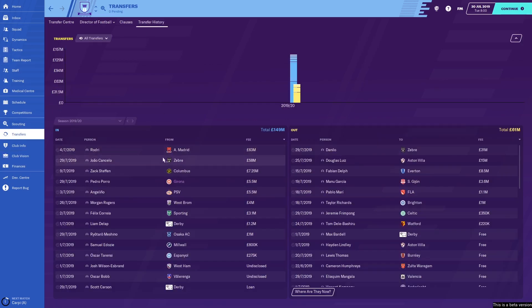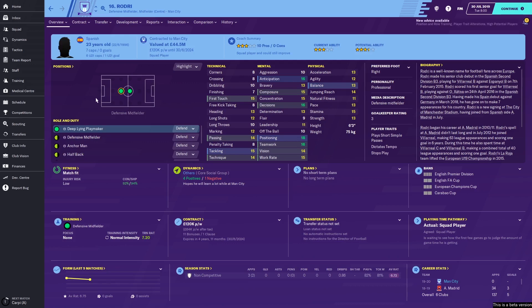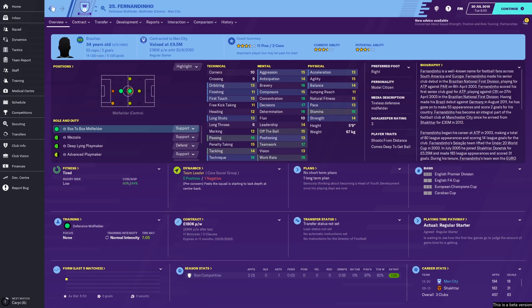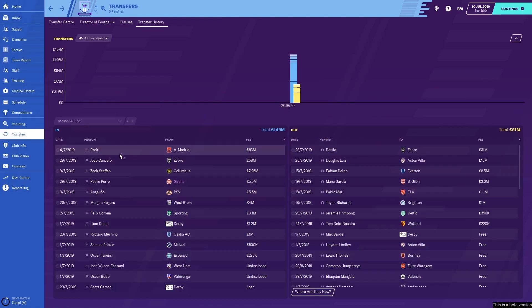Let's have a quick look at the transfers Man City have made. They've spent £149 million this summer and dispensed of £61 million of talent. The big two signings: first, Rodri — the defensive midfielder. He's a long-term replacement in my opinion for Fernandinho, who is 34 years old. Rodri looks to be a very solid player — only three stars at the moment but has potential to improve to three and a half stars, with no cons listed. The club spent £63 million on him. His positioning, teamwork, anticipation and decisions are among his best attributes, making him a very good signing.